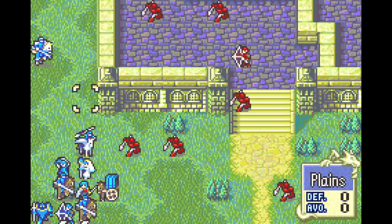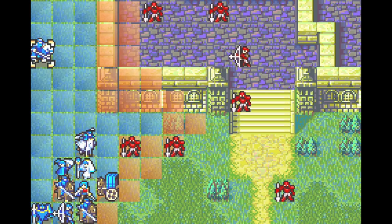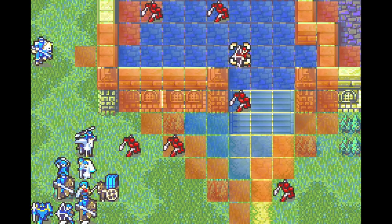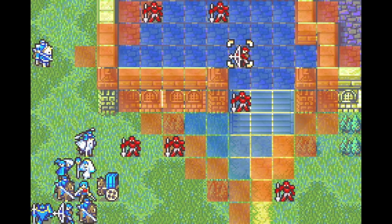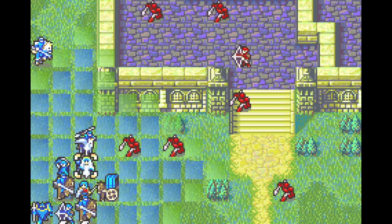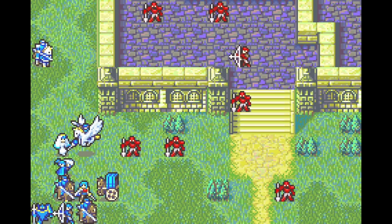That guy can't run very far, and we can run and hand axe the other guy if need be, hopefully without being in archer range. Actually, we can do it from his square once we take them out, so we won't be in archer range.